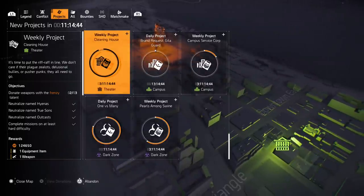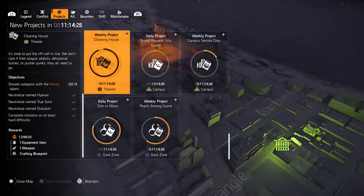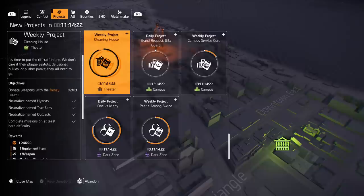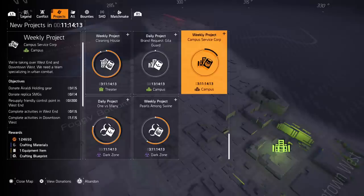The Theater weekly requires donating a specific weapon talent, neutralizing Hyenas, True Sons, Outcasts, and completing missions on at least hard difficulty — that also gives a blueprint. I'm currently backed up because I need one more weapon with the Frenzy talent. I also have a weekly queued behind this one, and the same with the Campus, so I technically have four blueprints waiting right here.